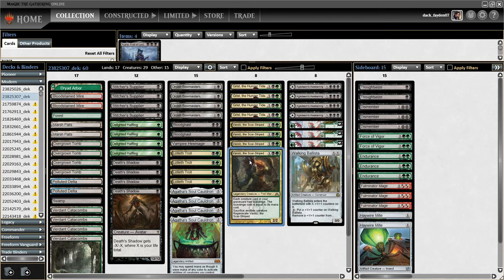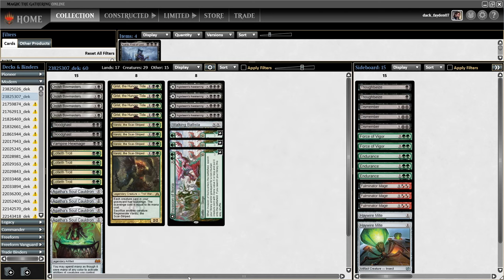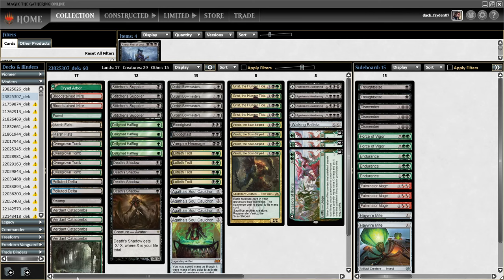Most often those counters go on Varolz himself because he has regeneration, so it's safer to put it on him. There's one Walking Ballista in this deck and four Invasions of Ikoria. In a lot of situations when you need a Ballista for your Agatha, you can play Invasion for just two mana and get Walking Ballista on the field. Another zero-mana target in this deck is Dryad Arbor.